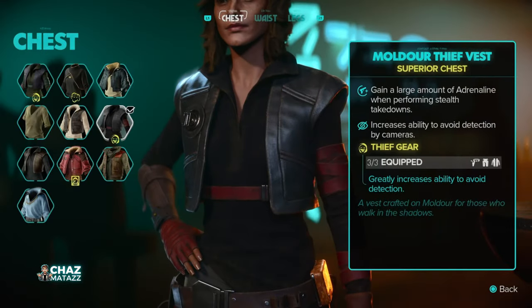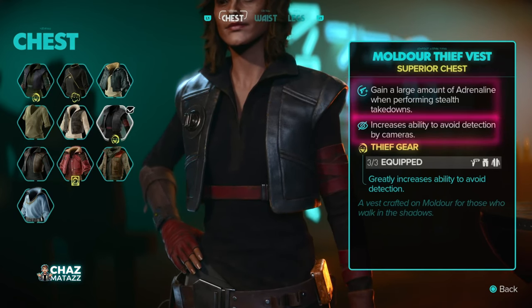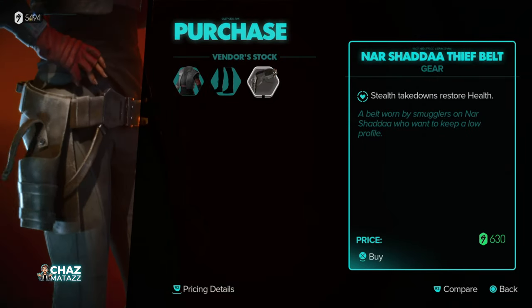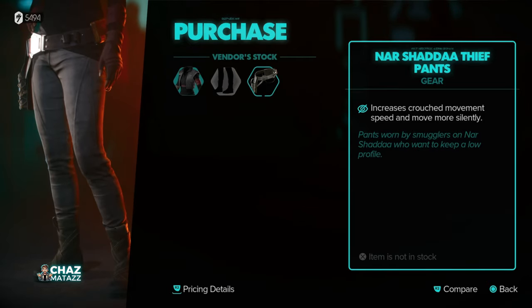This vest by itself will increase your ability to avoid detection from cameras, which makes it a worthwhile piece to add to your loadout collection no matter what. It also gives you a large amount of adrenaline when performing stealth takedowns. Note that Jam Mox also sells the Nar Shaddaa Thief Pants and Belt, which are parts of another Thief set — but this set does not include the set bonus, so unless you're collecting every set of clothes in the game, you can probably skip this one.